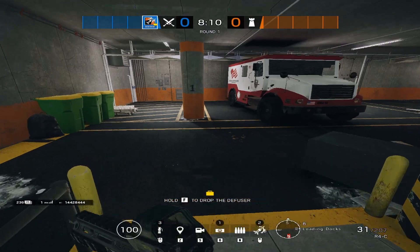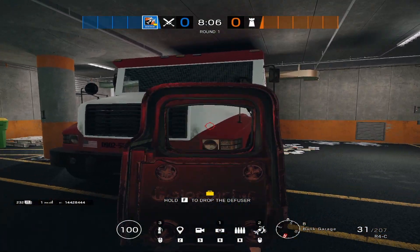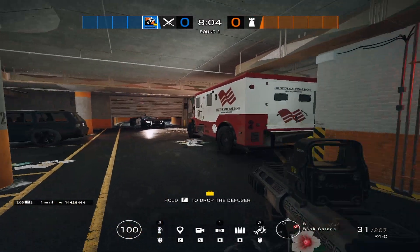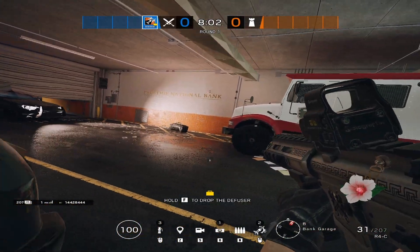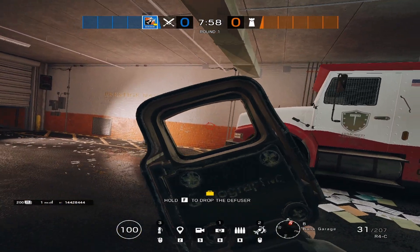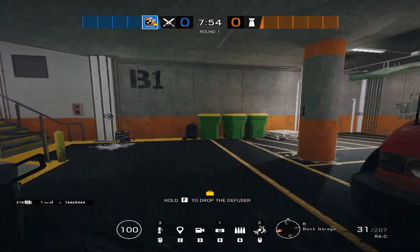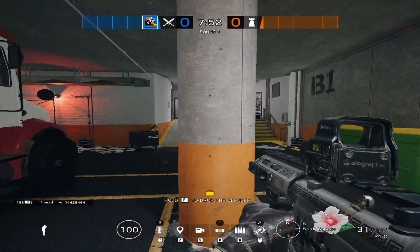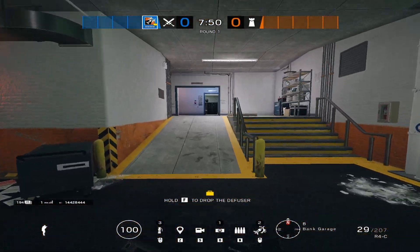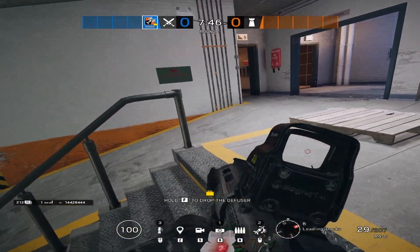Let's go over garage real quick. We have police car, black car, armored van or armored truck. Typically I would call this money bags if anybody's sitting here, just because of that bag of money, but a lot of people don't really call this out too much. We have the pillar right here, and then you have your ramp — garage ramp or garage stairs depending on which side.